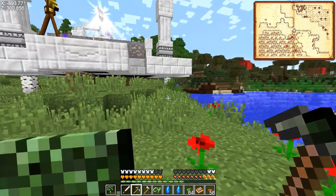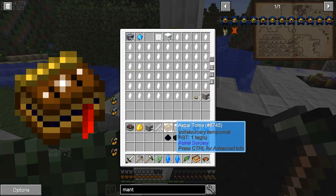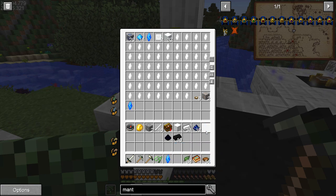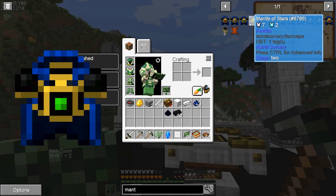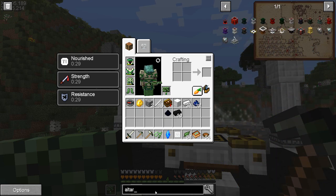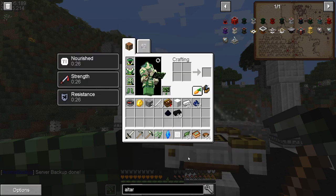Excellent, this is just what I wanted. So now I should be able to make the new altar. I'm going to use the one that has the lowest purity - the other two are going to go in there. I do have a lens which is good. To make the iridescent altar, I'm going to need some resonating gems and some marble.